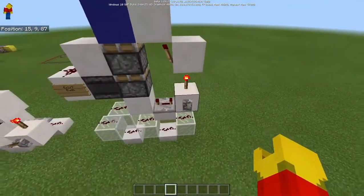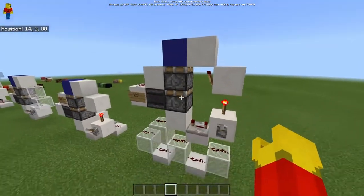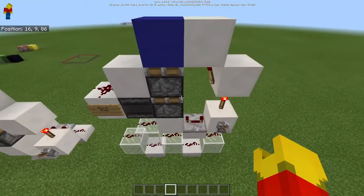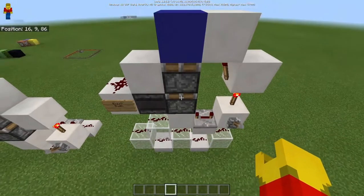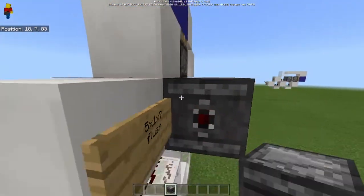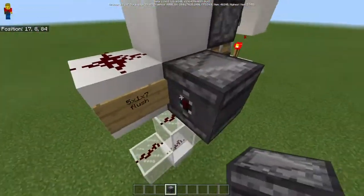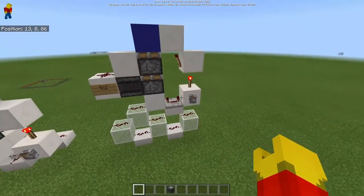This is pretty self-explanatory — it pushes a block two blocks upwards and then it can pull it back. It's pretty self-explanatory for how you build it too. Just take a look at that. All you need to know is that these are sticky pistons, and you just place the observer like that so that the arrow and the dot here is pointing into this block.